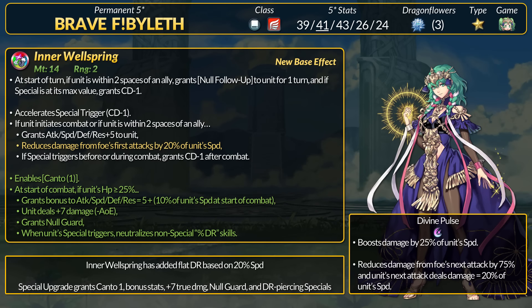To start us off is Brave Female Byleth. She saw a new Shez and decided she needed 2 new refines to show him how it's done. Brave Byleth is a colorless flying mage with high speed. She has a unique special called Divine Pulse which boosts damage based on speed and has a secondary effect for 75% unpierceable damage reduction after this special triggers. In addition, Byleth gets extra true damage for her next attack equal to 20% speed.